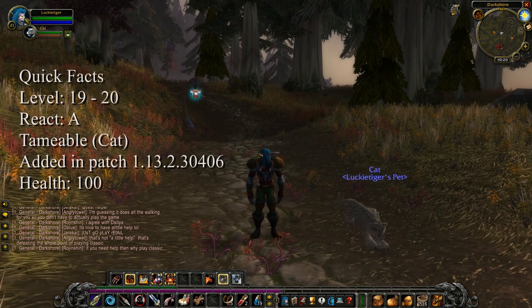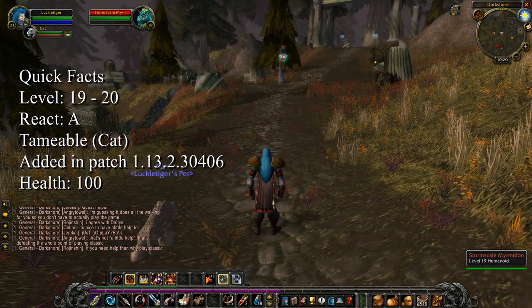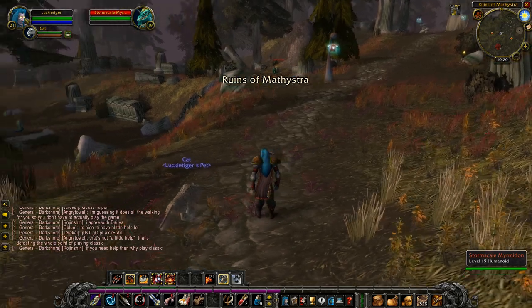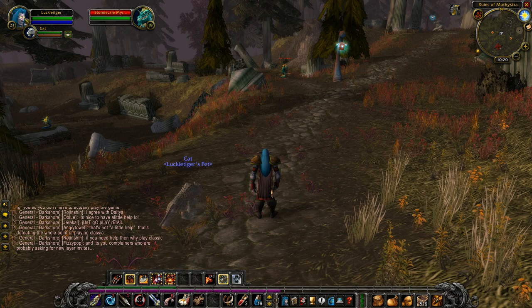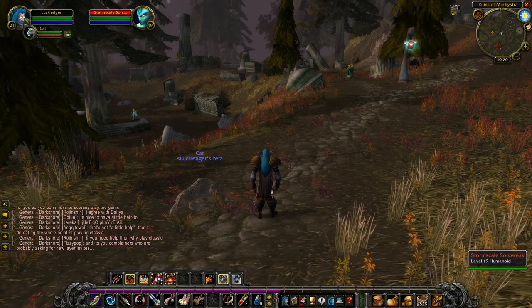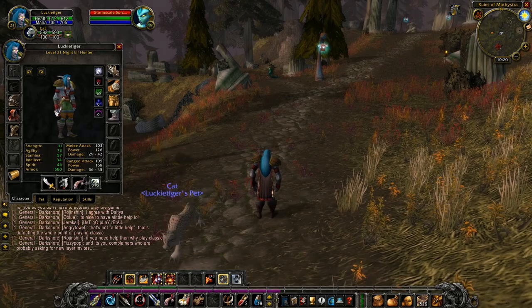You want to be at level 20 because there's a bunch of nagas in this area. There are two types: one is a melee that will rush you and drop you fast, and the other is a sorceress. Make sure you're at level 20 and your skills are up.